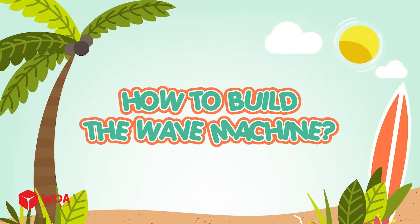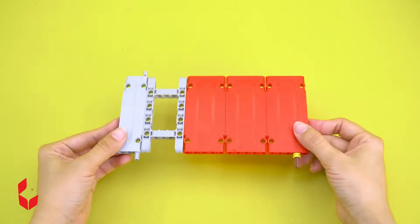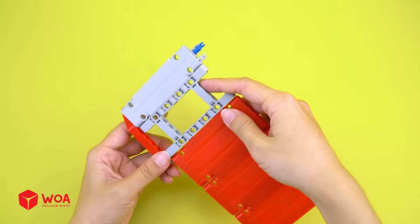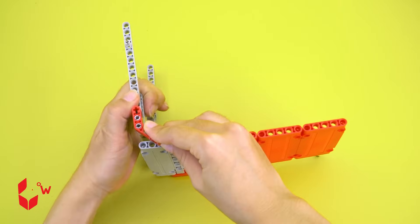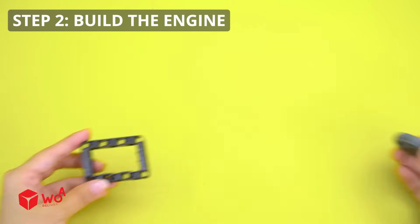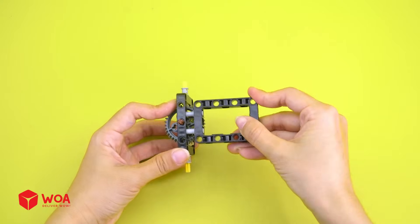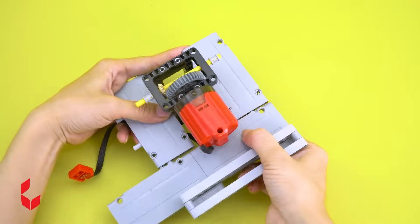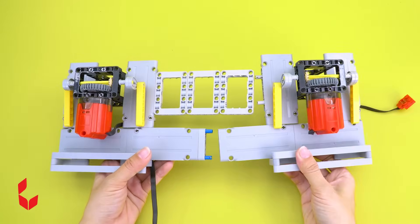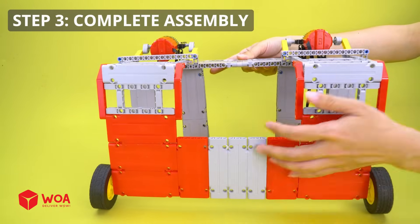How to build the wave machine? Step 1: Build the pedals. Step 2: Build the engine. Step 3: Complete assembly.